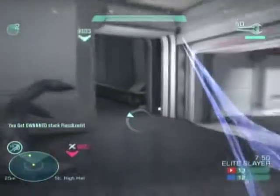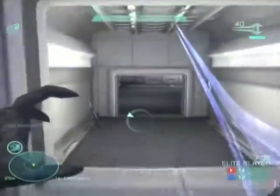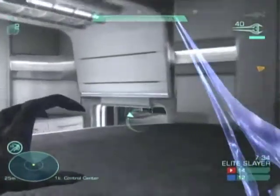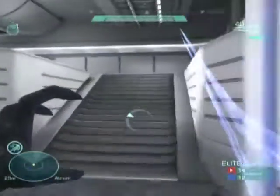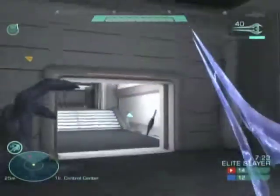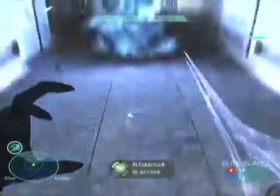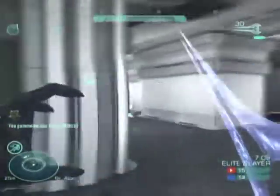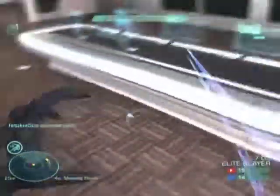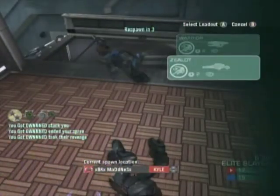I chose the class that starts with the needle rifle. If you've seen Milk and Cookies' video, you'll know it's the equivalent of the human DMR — Designated Marksman Rifle. I love that gun. I haven't really used the DMR but if it's anything like the needle rifle, I'm sure it'll be good. You can see me pick up the sword here, and what I found after a couple kills is a really good tactic: if you combine the elite lunge with the sword lunge, the lunging distance is increased even greater than the original.